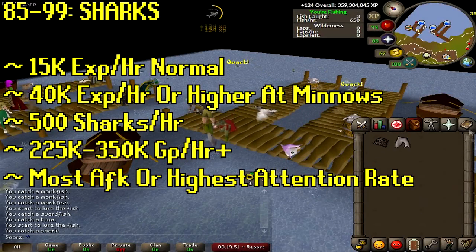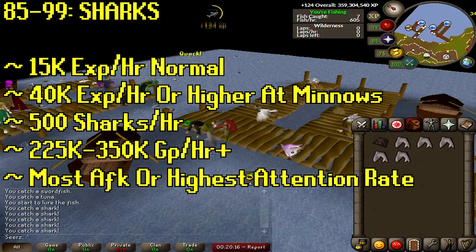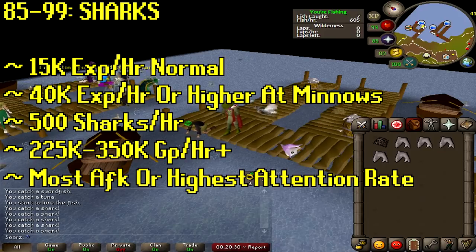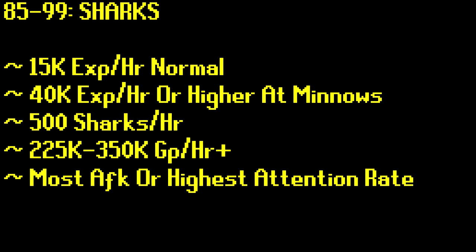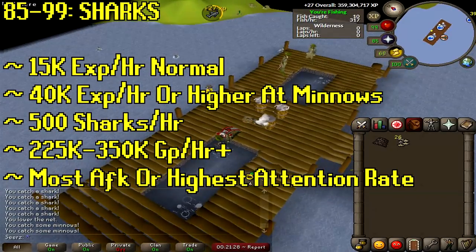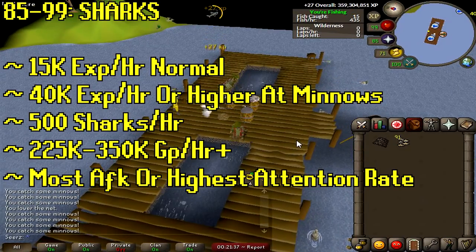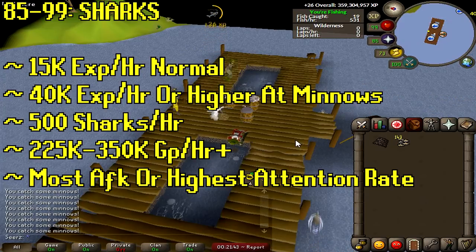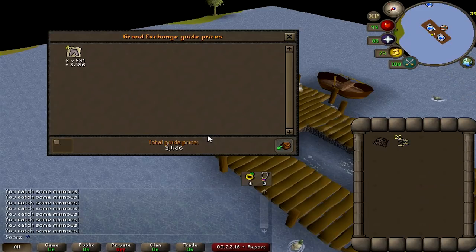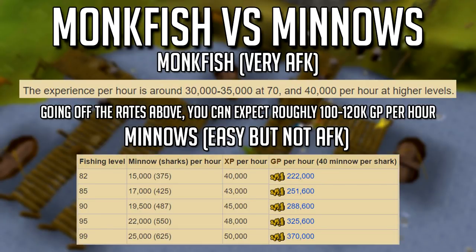At level 85, you'll be fishing sharks. There's a debate: do you go to the fishing guild with a harpoon, bare-hand catch, or catch the new minnows? Normal shark fishing is only about 15,000 XP an hour — very slow. But minnows give about 40,000 XP an hour and roughly 500 sharks an hour, plus 300,000+ gold an hour. The catch is minnows change spots every five seconds, so it requires more attention. It's 20 minnows per shark, so 20,000 minnows equals 1,000 sharks.